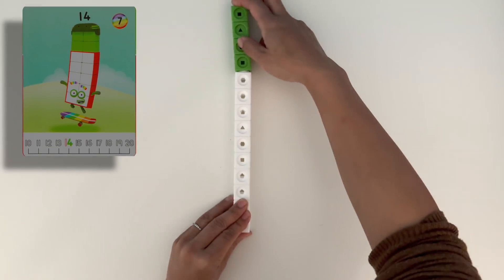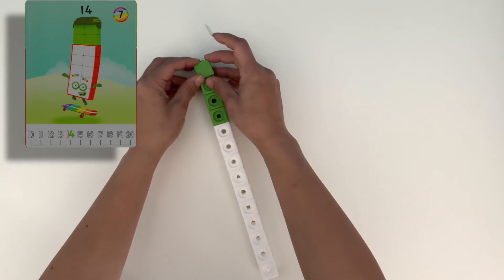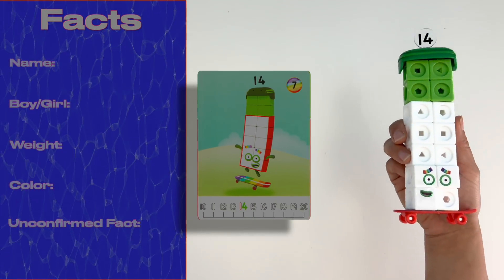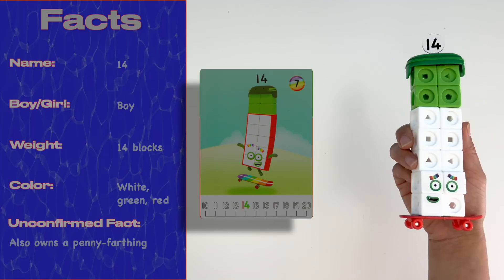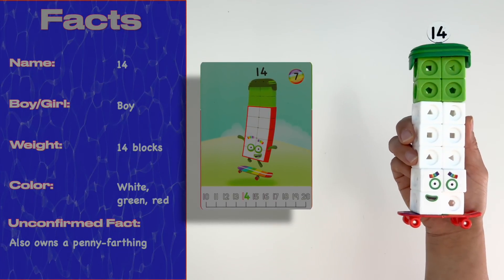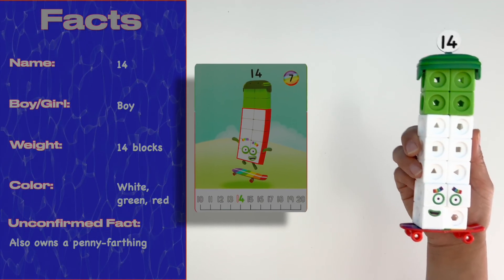It's time to build 14. He's made up of 10 white blocks and 4 green blocks. Because he's 2 lots of 7, he's got rainbow eyebrows like 7 does. We'll add his Numbling. Did you know 14 is a skateboarder? We can make him into a rectangle by making him 2 lots of 7s. This activity set includes his skateboard and, for safety, his helmet too.